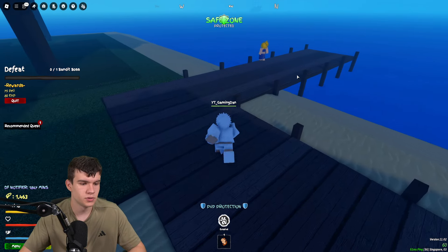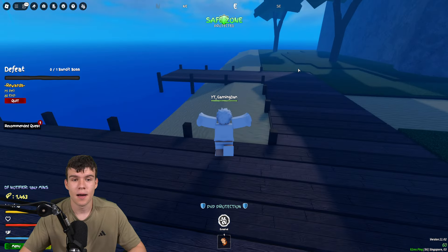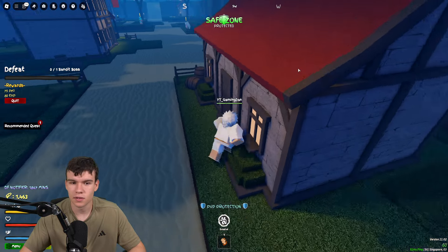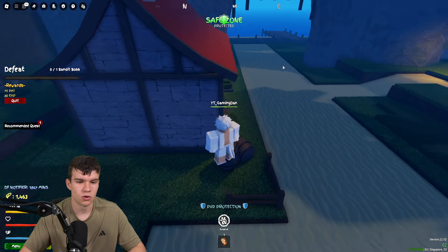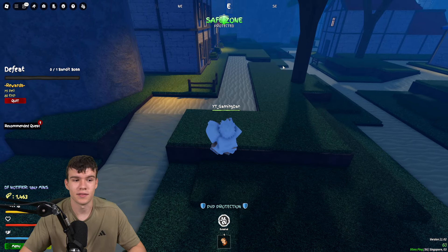The sunken armor will boost stats such as health, which is pretty cool. You can also get the sunken armor helmet as well — two different items: the sunken armor and the sunken armor helmet. You have to get both; you don't just get it all at once. You need two items in order to complete the set.